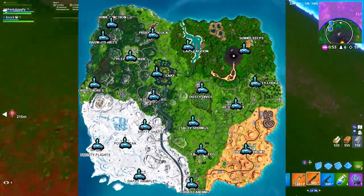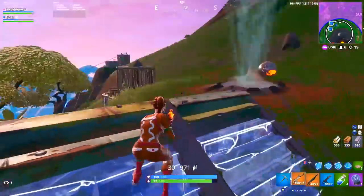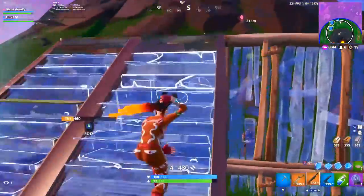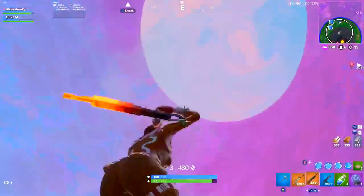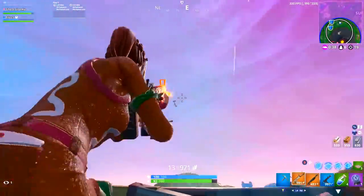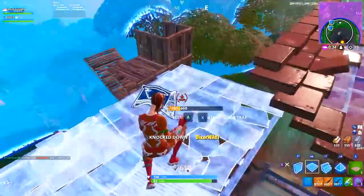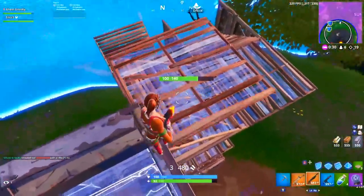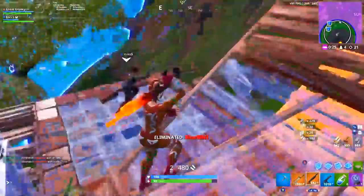Here's a map of all the reboot van locations on the Fortnite map. It's pretty simple — there's one near the middle of every single named town in the game. I think the reboot van is one of the most impactful new items ever added into Fortnite. It was designed to make playing squads with friends a lot more fun, since you'll now be able to revive anybody who dies early in the match.